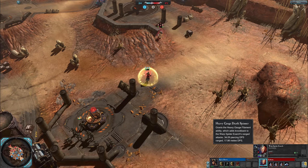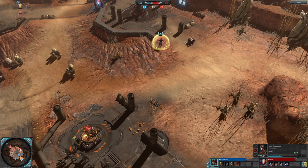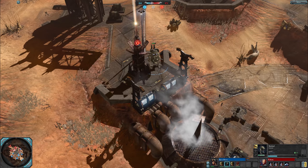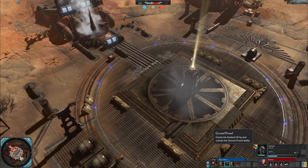Heavy gauge filament stunning the Lord Commissar — he teleported away. The Warp Spider didn't like the sword action. Sentinel gets a decap, has the ground pound of course. There's tier 2 for Fathom — into what? Into Wraith Guard? Does have the shuriken support to stop the Lord Commissar running in, and they're not easy to disrupt, so Wraith Guard would be a good shout.